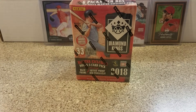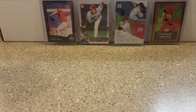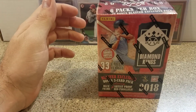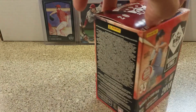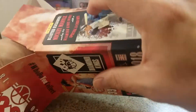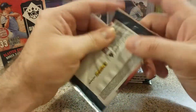Hey guys, what's up — CNL Cards back with another Diamond Kings blaster. I did good in the first one, as you see in the background — three Otanis in the first one. There's really nothing to break right now, nothing new, I can't find any Bowman. So just seeing one of these I ripped open again, maybe pull a base Otani — I'd like to pull one of those since I don't have that yet. Maybe some other good rookies, you know, Devers or Albies. It's a great rookie class for baseball, same as basketball obviously.